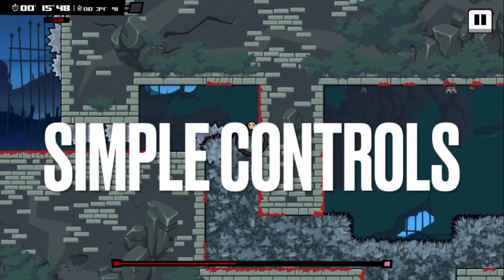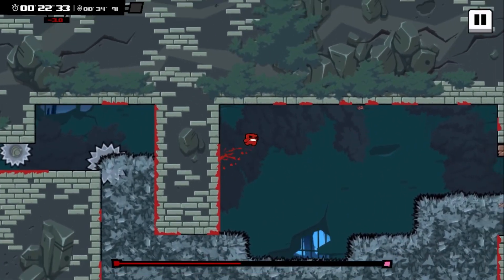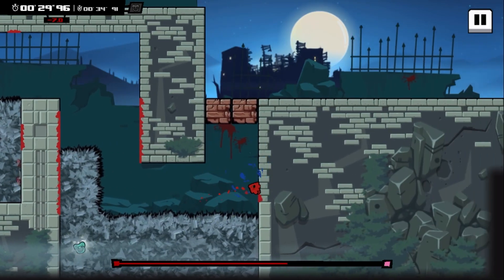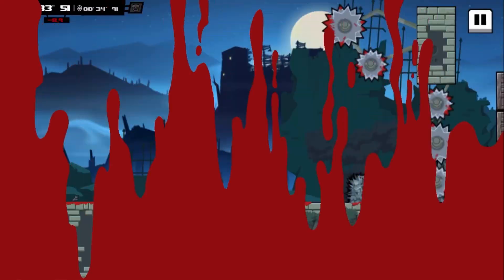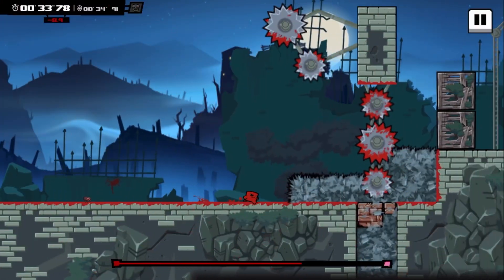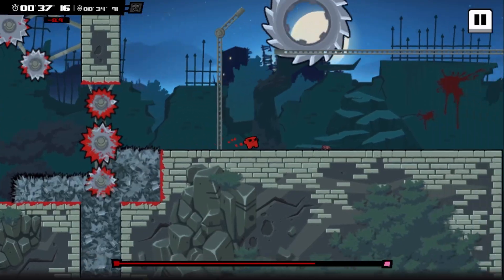The controls of Super Meat Boy Forever are very simple. You tap the right side of the screen to jump, and you can tap and hold to jump longer or higher, then tap again mid-jump to punch through enemies. On the left side of the screen, you tap to slide, tap and hold to hold the slide, and tap again mid-slide to punch through enemies. It sounds complicated but it's very simple — it feels completely natural and I've had no gripes with the controls whatsoever. There is even an option to flip the sides in case you're left-handed.